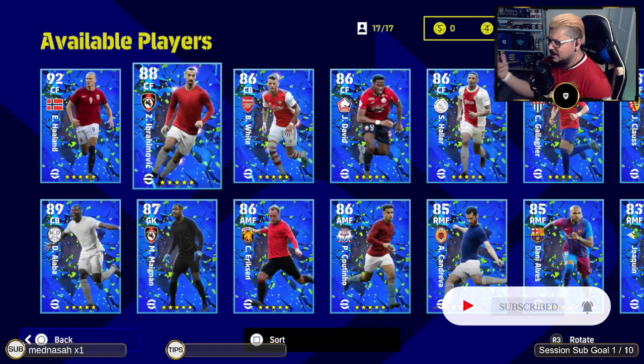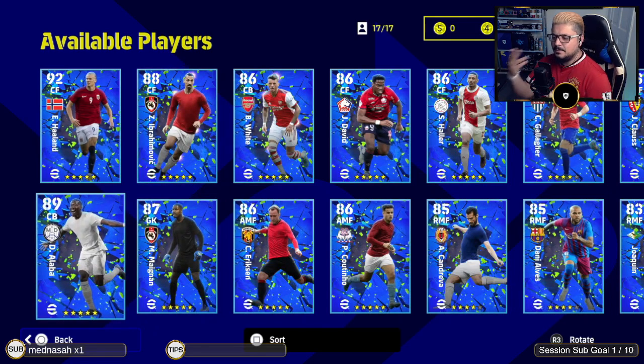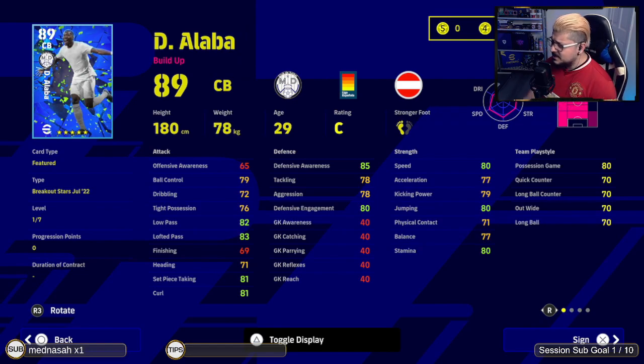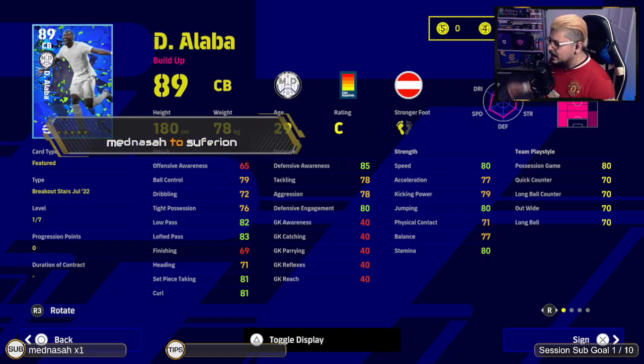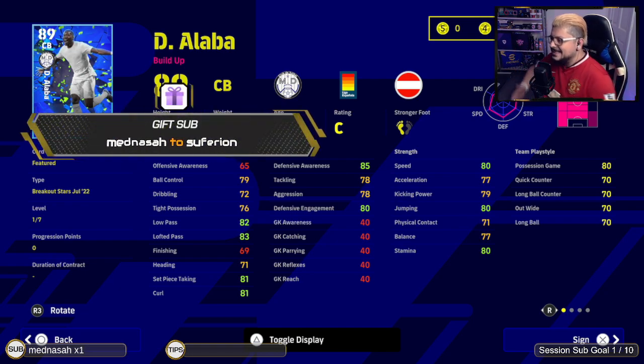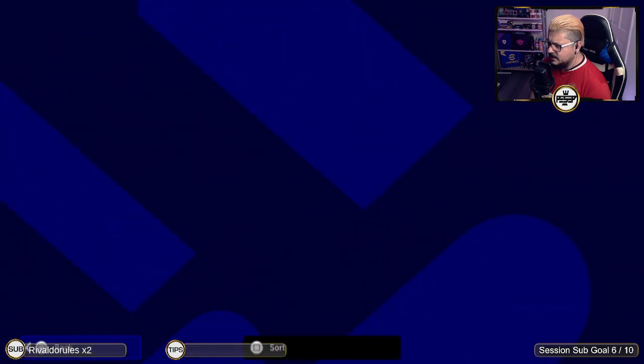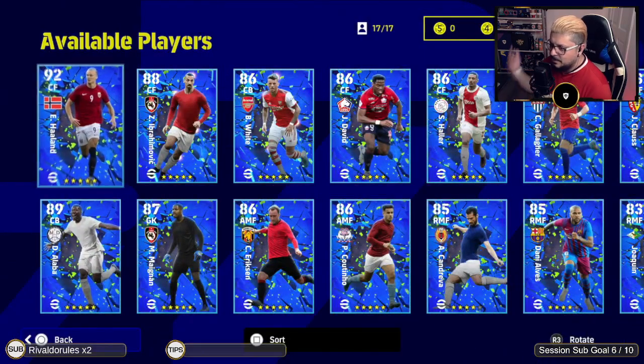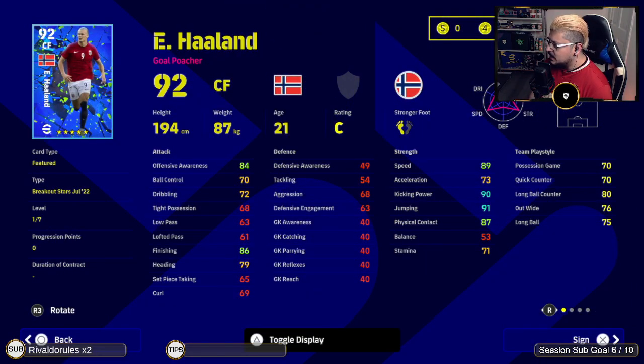For example, I like Ibra, I want to get Ibra, but I'm thinking about who I really need. I need somebody like Alaba — why? Because he's super versatile. If you don't have a lot of legends or a lot of players going to be out of form, he can play left back, right back, center back, even defensive midfield — several different positions.